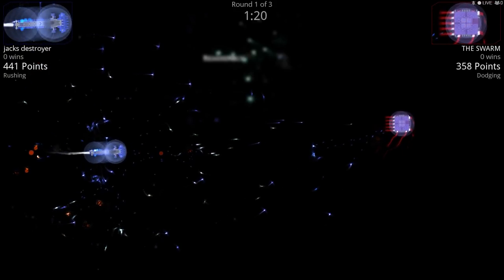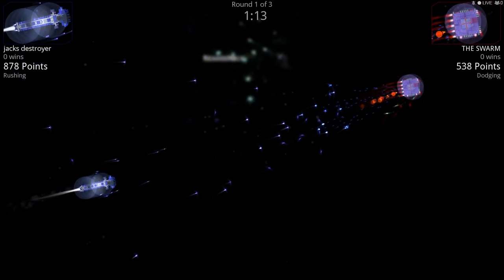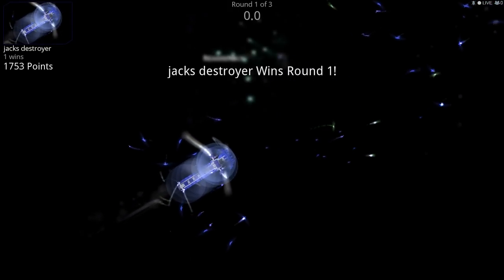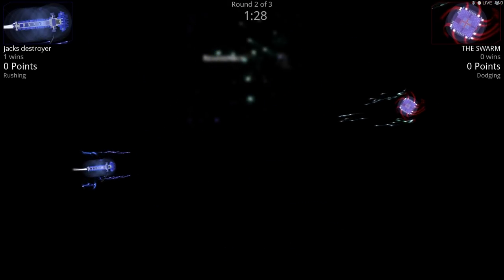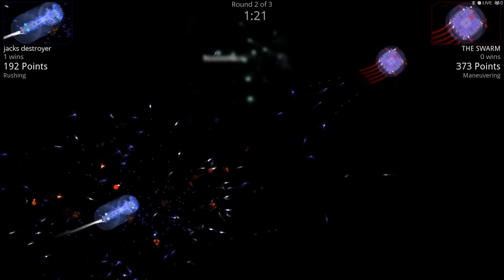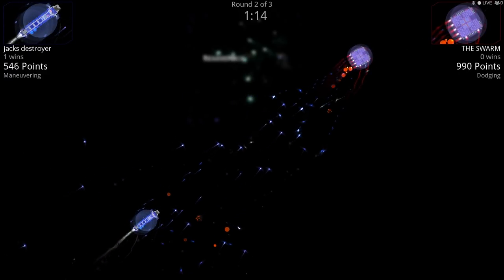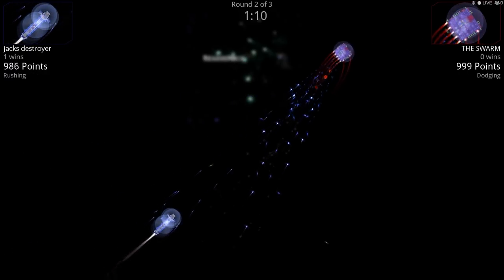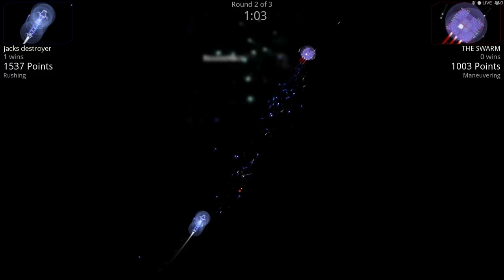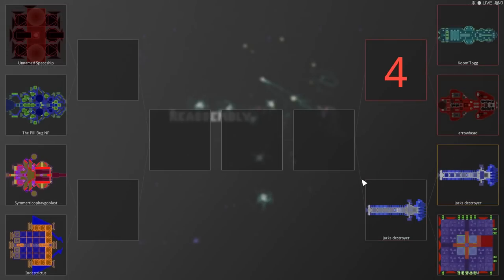It's best out of three. Round two — the Swarm is using a dodging, maneuvering tactic; you can see it says 'dodging' right under their name. It uses different tactics for every battle. Jack is rushing and has the upper hand — shields going down, fighters about to break through. A shield went up but it's too late for the Swarm. Jack's Destroyer wins the second round — Jack wins the match against Ethan. Now it's Coomtog versus Arrowhead — what weapon is that? Amazing! It looks like the faction with customizable guns.